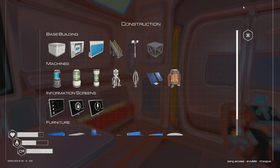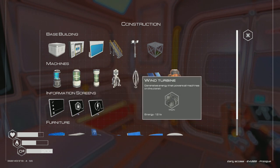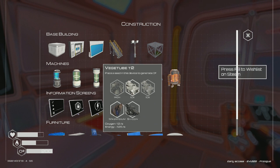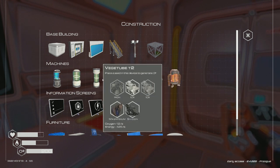I can probably get rid of the widget tubes that are all the way down to that other base, deconstruct them, and get all the resources back. I could probably do that, and get a widget tube over here as well.